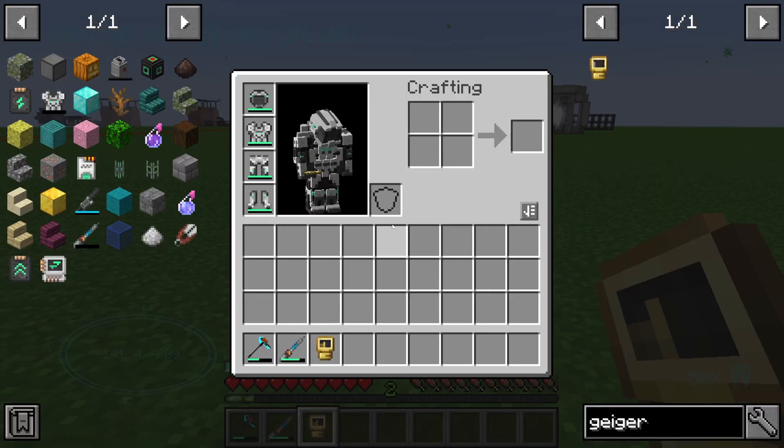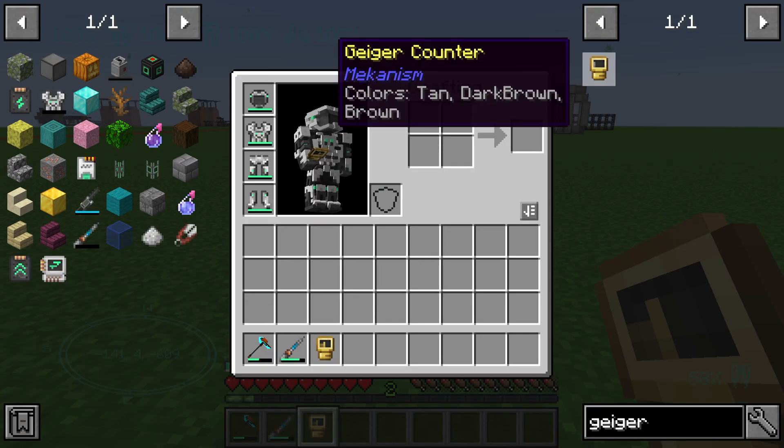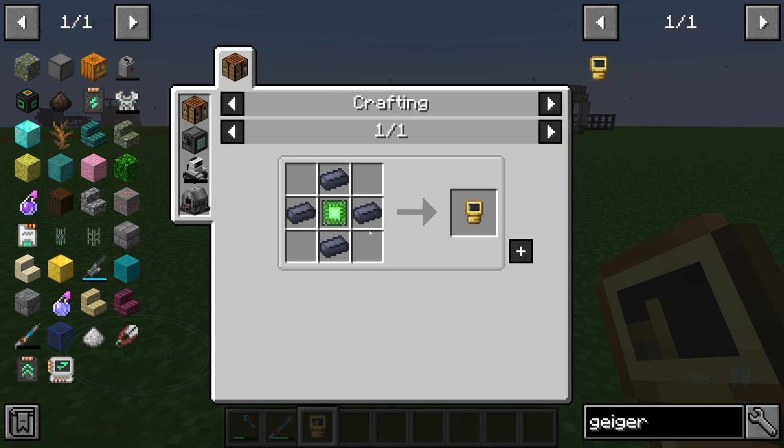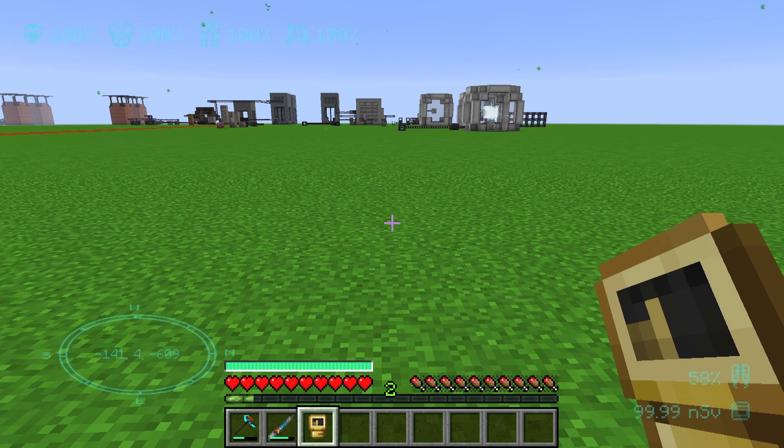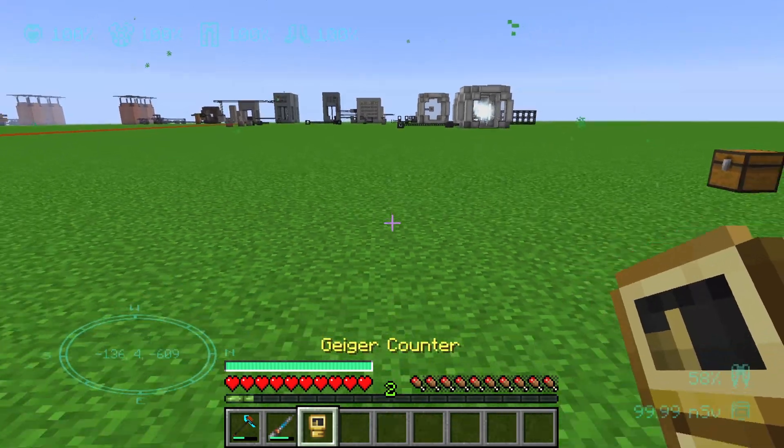Hello guys and welcome to a new mechanism tutorial. In this episode we will take a look at the Geiger counter. The Geiger counter needs four lead ingots and one basic control circuit.